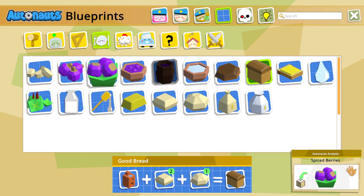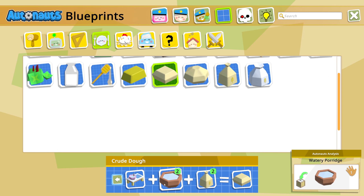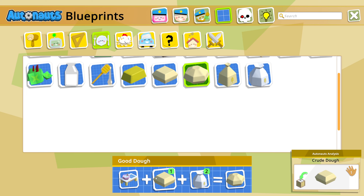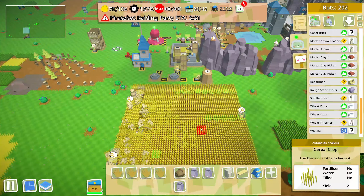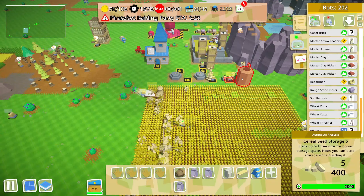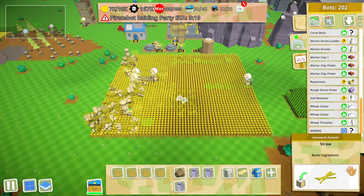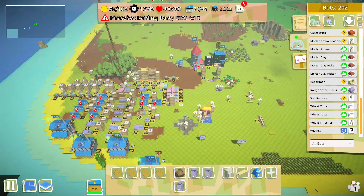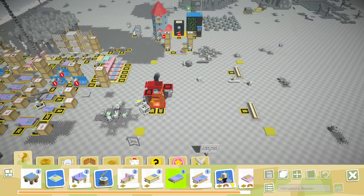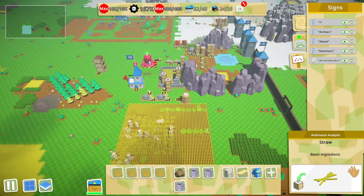What else does it take to make good bread? Let's see - crude dough and good dough, watery porridge and crude flour, good flour, crude dough. We're going to need a lot more wheat - we are not producing enough wheat. Our good oven has been crafted - awesome! So we need more flour; that's a work in progress.